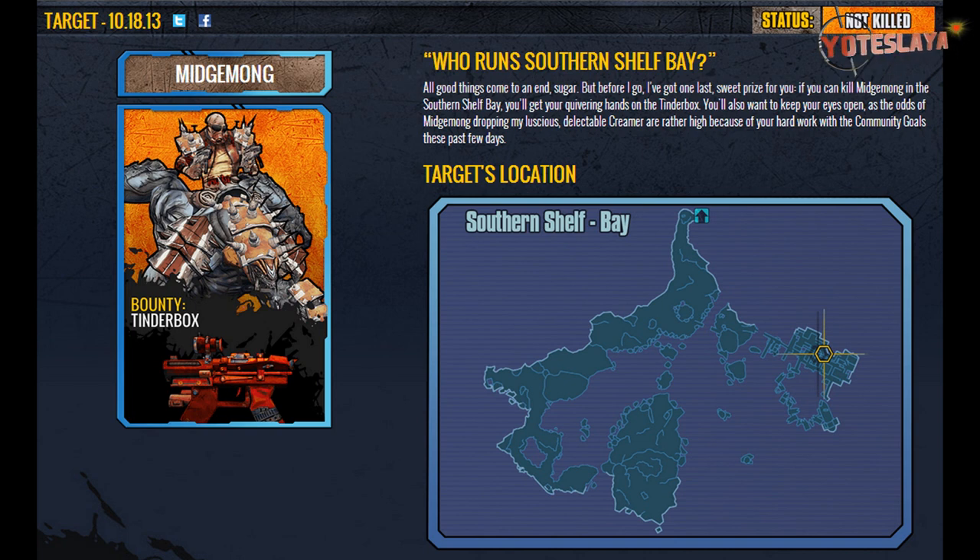He will be dropping the Tinder Box at a rate of 100%, like all the other guns this week. The Creamer will not be 100%, so you may have to farm for that, but it will drop eventually, so keep trying and you will eventually get that.